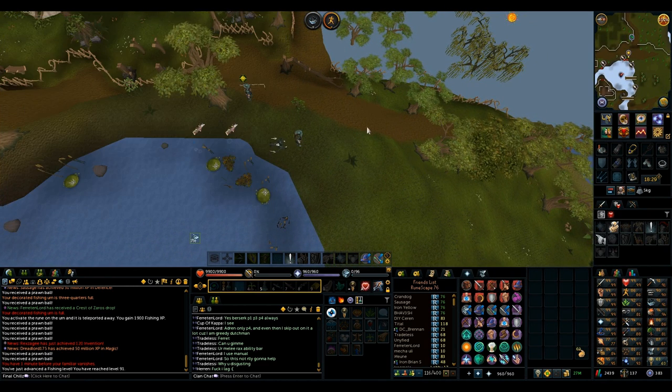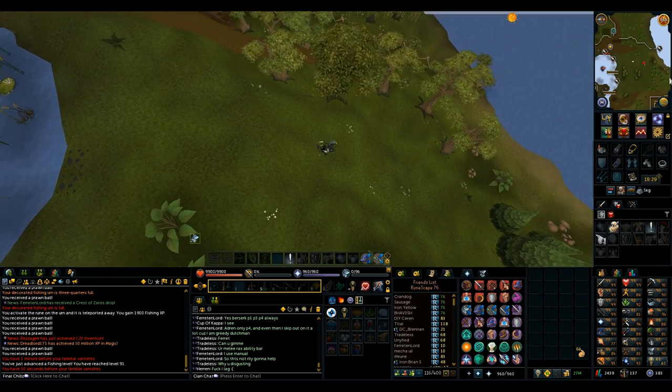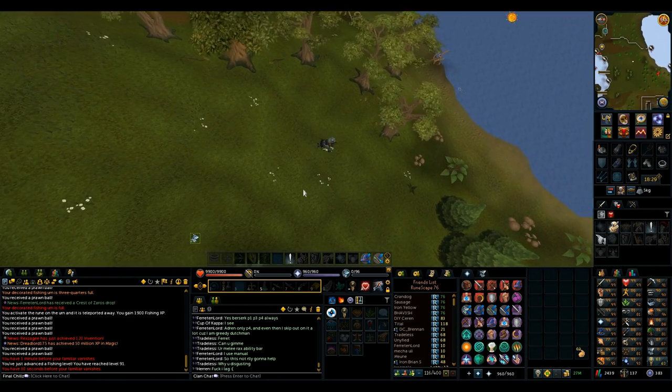I died to an Erit melee — stupid — got two-hit right off the bat with no warning. It was ridiculous. I didn't get loot for that kill, but whatever, still got one looted kill, so I was fine.